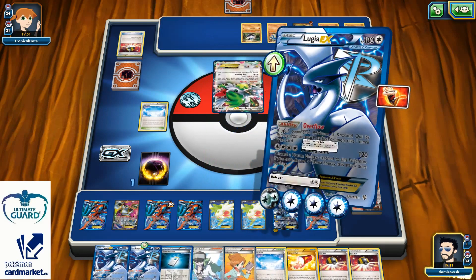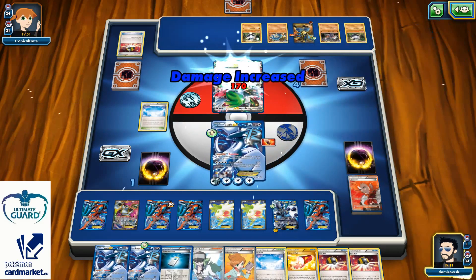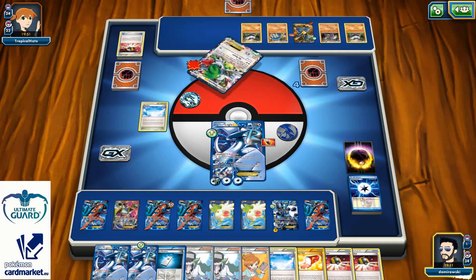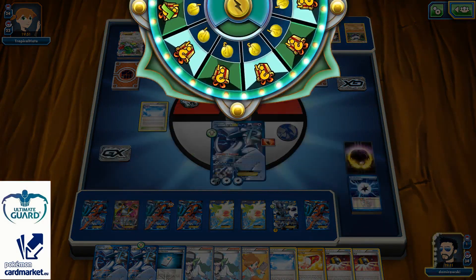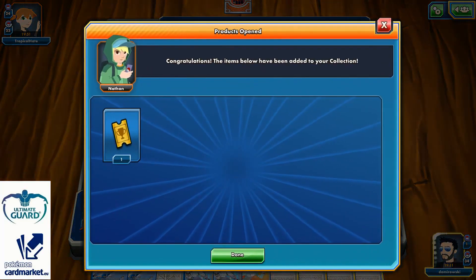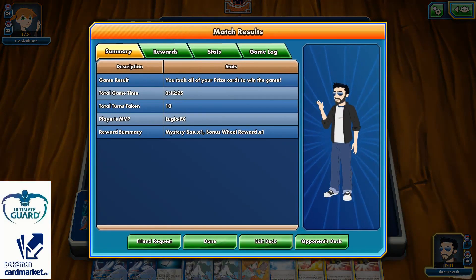So almost 2017 and Lugia actually works pretty decent — I'm happy with the performance of this deck. Unfortunately I'm not happy with the glitch where I can't take an extra prize when I knock out my opponent's non-EX Pokemon, but at least I managed to take the victory, so the game is over.